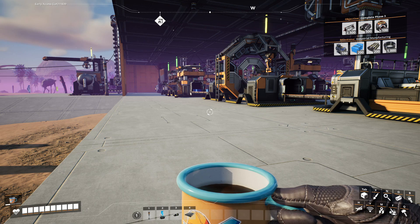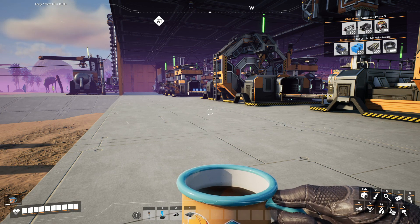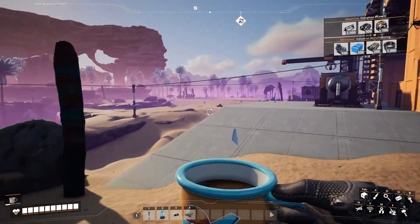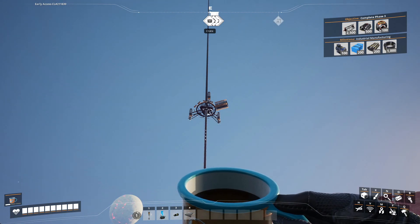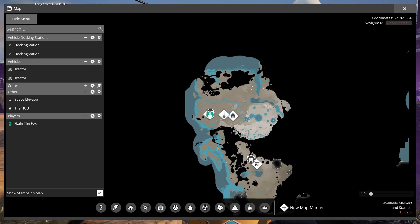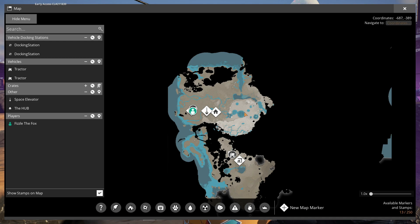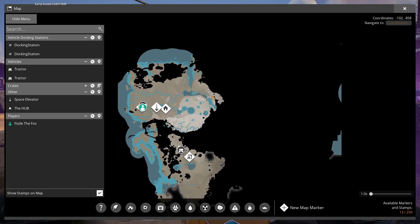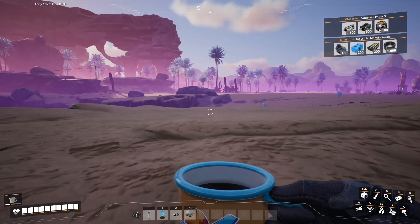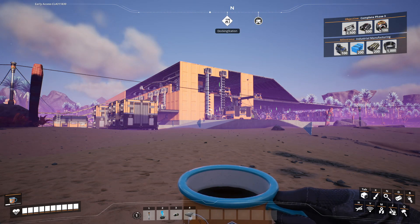The plan for today is to carry on and try and get industrial manufacturing done. All the while I'm thinking about setting up a central depot of some kind — I'll probably find another place for that to go. Where would be a good place for a central depot? I could have it down here, or up here, but none of those seem ideal. I'll have to find a place, and probably link it all up with a rail system of some kind.